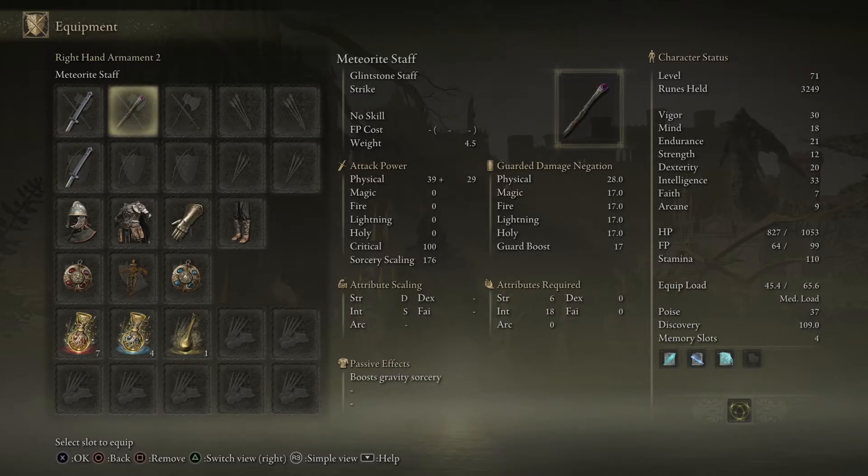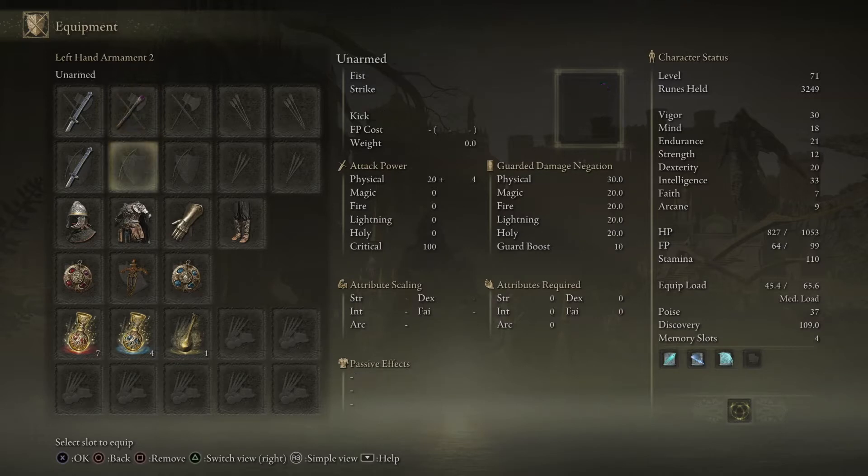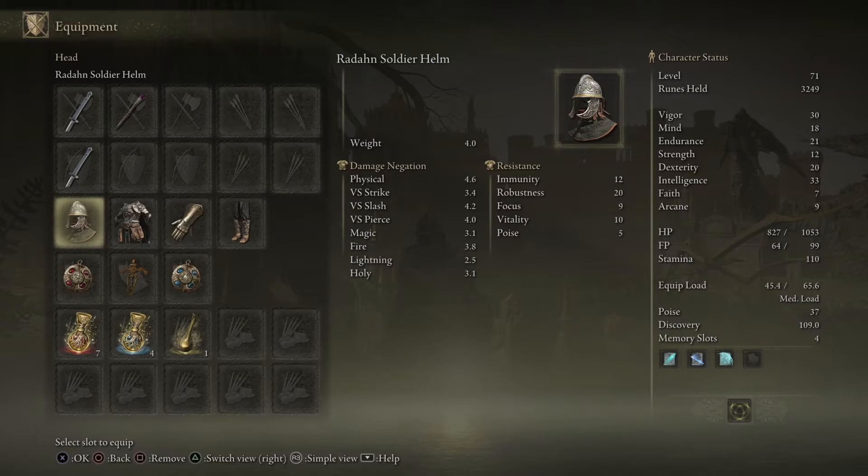I started as a mage with this class, so I do have my meteorite staff. It's really good for ranged stuff when you don't want to engage right away and you can get off some damage. Or if there's a bunch of enemies you can just switch to it. I've got the scaled armor, but I'm not wearing all of it because it gives me a heavy load. You have to be mobile — you have to have endurance, roll, dodge, jump, attack. So it is an endurance-hungry build.